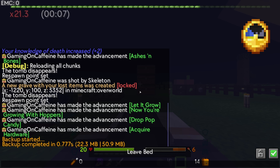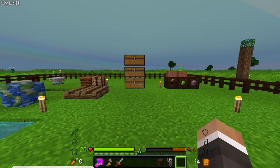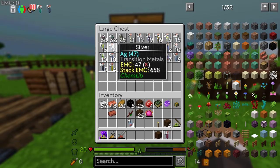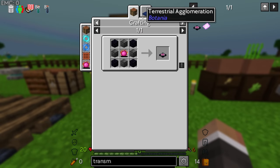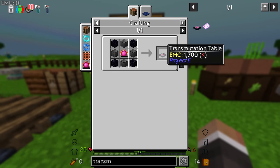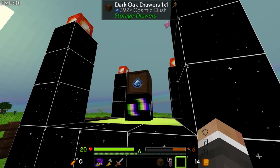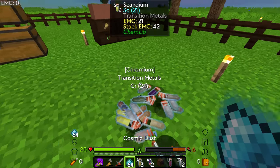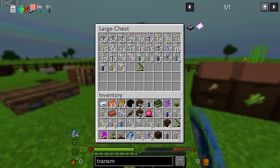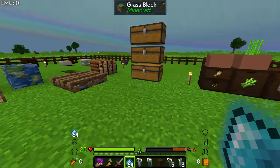Chat made a good point: all elements have an EMC value, so once we have a transmutation table we can just store all elements inside it. Either way we're up to 390 cosmic dust — we can throw that on the ground, pick it all up, and dump it in the chest. Getting elements really shouldn't be a problem for us now.